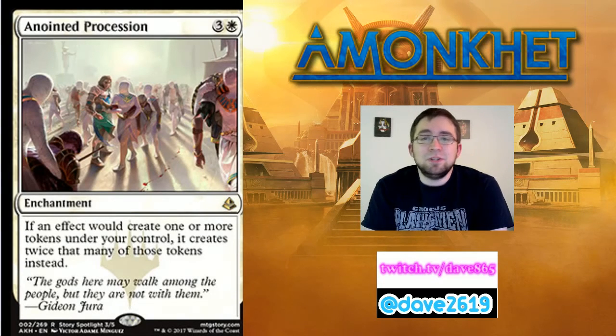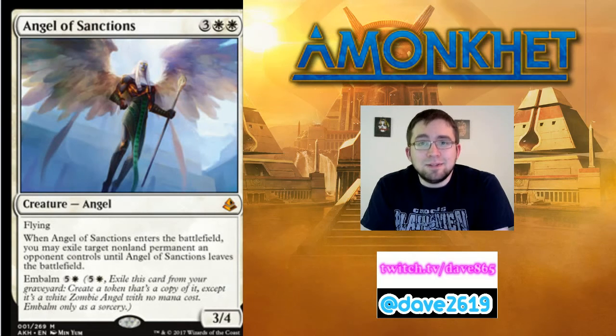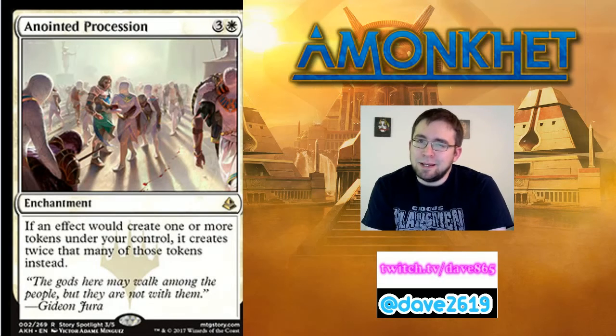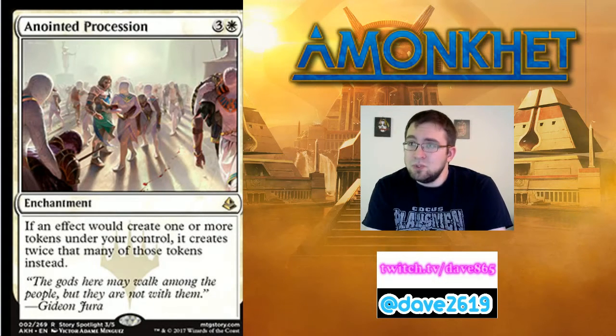Moving on to Anointed Procession — three generic mana and a white for a rare enchantment. It says if an effect would create one or more tokens under your control, it creates twice that many instead. Going back to Angel of Sanctions — that embalm creates a token, so you'd get two. This rare isn't good in every deck; it requires token production. In something like a black-white zombie deck creating lots of tokens, doubling those seems very good. I'd definitely run one if I pulled it in that kind of deck.